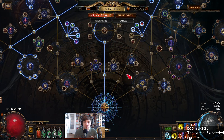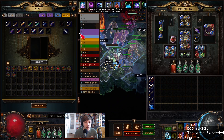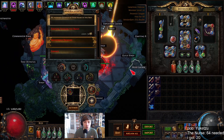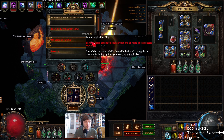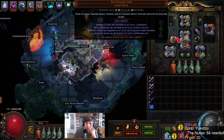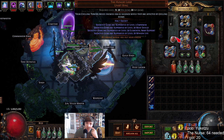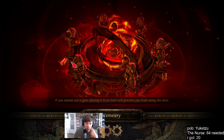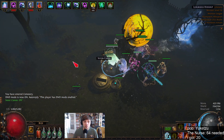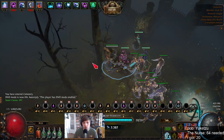Then what you want to do is put in fragments. Make sure you don't have stream of consciousness. If you don't have any, you will find a lot in blighted maps, so don't worry. Just click it. Ring anointment: only one is really important, and that's chilling towers freeze enemies for 0.2 seconds while they're affected by chilling beams. You want to upgrade your chilling to level 3.